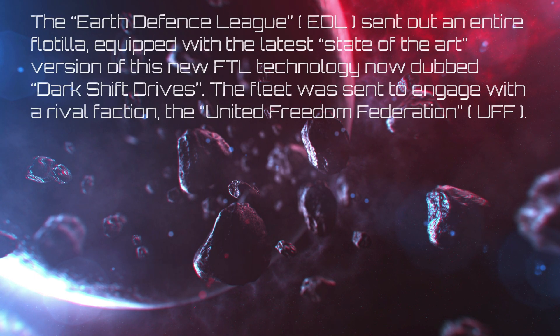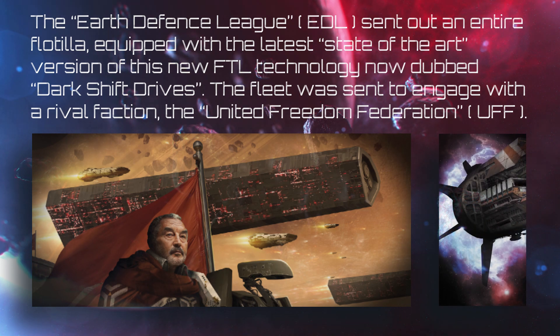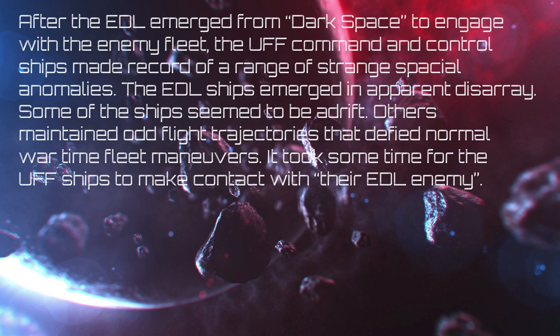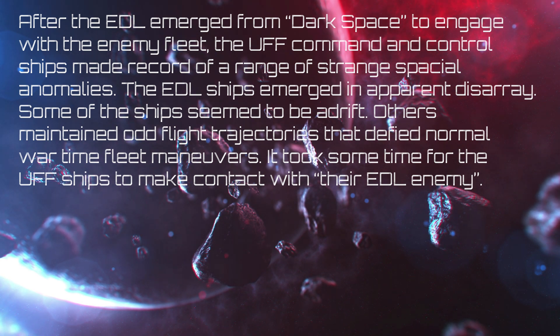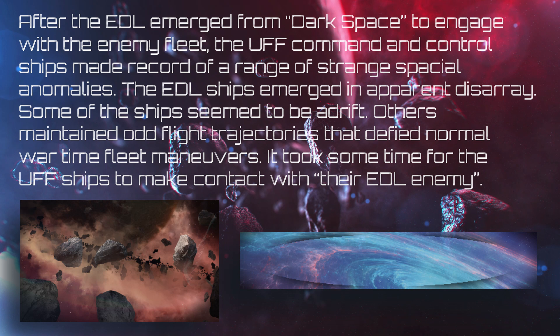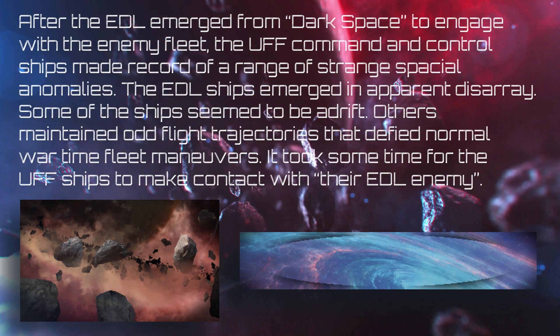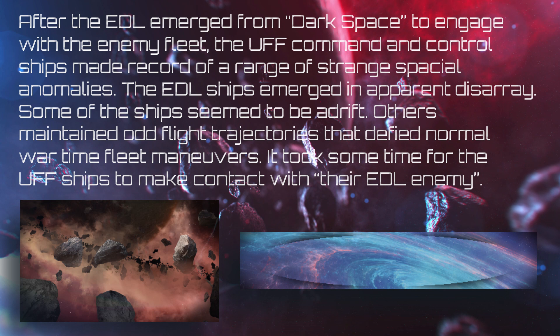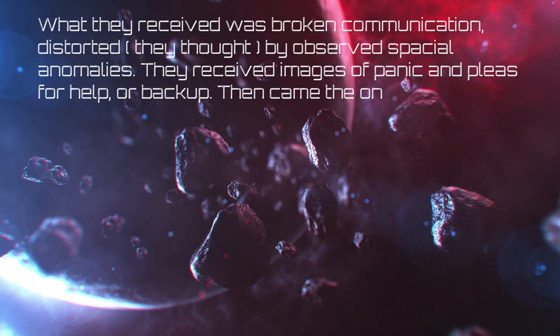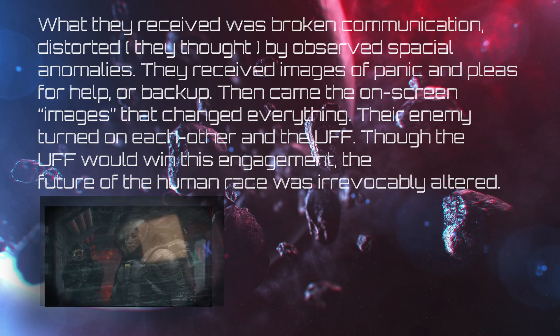The Earth Defense League, EDL, sent out an entire flotilla equipped with the latest state-of-the-art version of the new FTL technology, now dubbed Dark Shift Drives. The fleet was sent to engage with a rival faction, the United Freedom Federation, or UFF. After the EDL emerged from dark space, the UFF command and control ships made record of strange spatial anomalies. The EDL ships emerged in apparent disarray — some adrift, others maintaining odd flight trajectories. It took time for the UFF ships to make contact. What they received was broken communication, distorted by observed spatial anomalies, with images of panic and pleas for help.